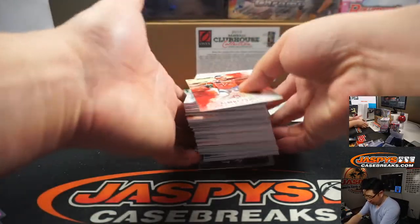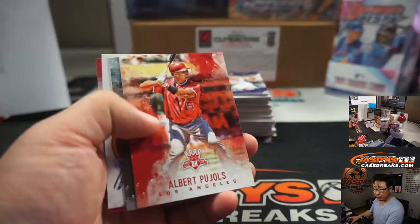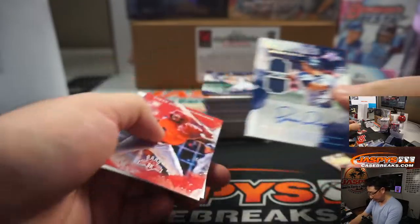So in the schedule right now, we should be finishing this break up in the next 20-30 minutes or so. Then we'll do a quick box break of Choice, and then we will get into that 10-box mixer, which should bring us pretty close to the end of the night.